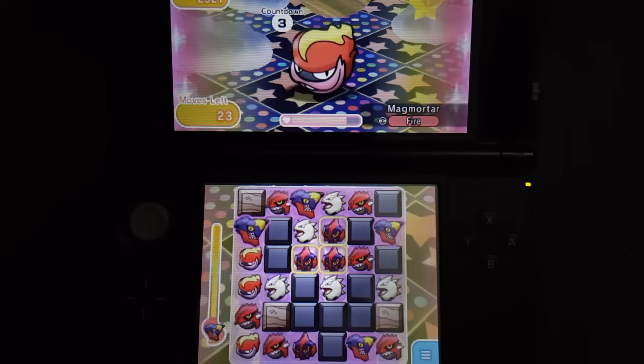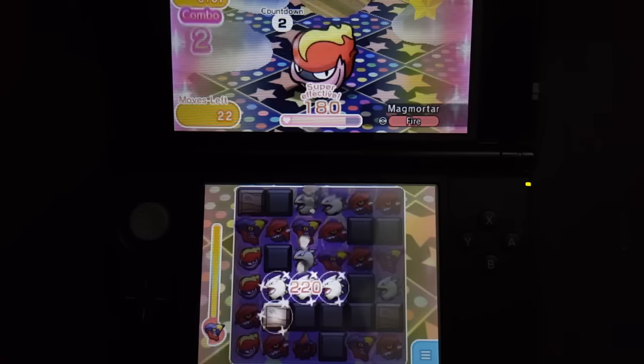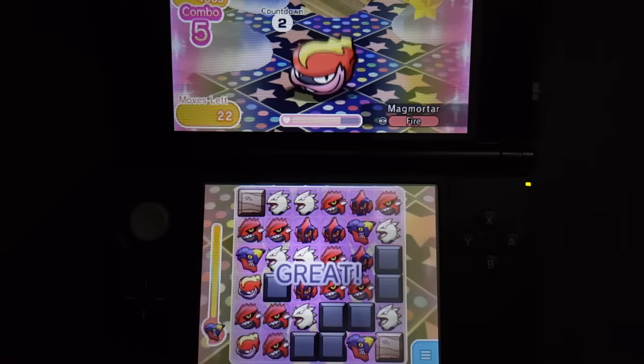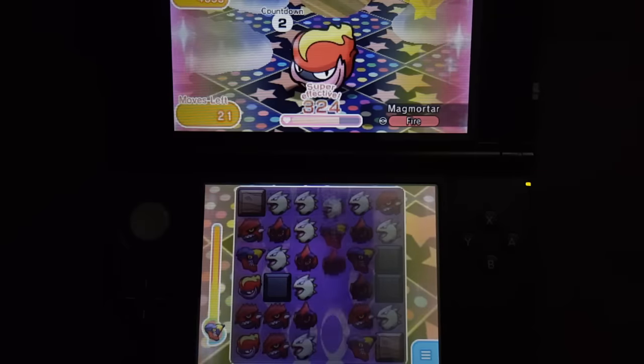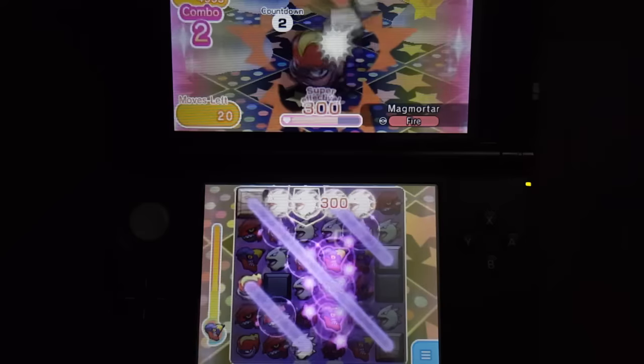The starting initial disruption of Magmortar was actually at 8 turns. So if you have a max level skill of Quake on Groudon, you can make use of it to actually stall the stage with every 2 turns. You can even bring a Mind Zap Greninja to jump the disruption timer all the way back to 8 if you want, which is a more consistent way of going about the stage.